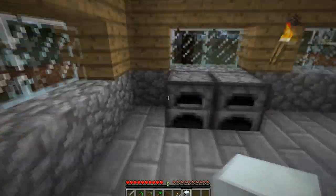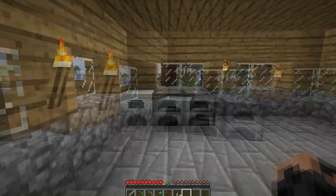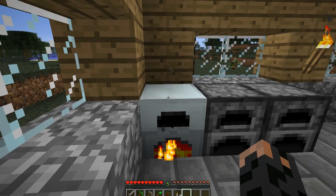Let's just plop this generator down here. When you go up to a furnace you would put whatever you want to smelt in the top, but nothing goes in the top here — not even iron — because that's the energy input. If you put a battery up in there, whatever energy the generator produces goes into that top slot. Whatever you put in the bottom slot is burned up to turn into energy.